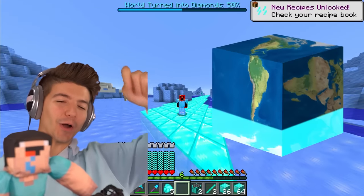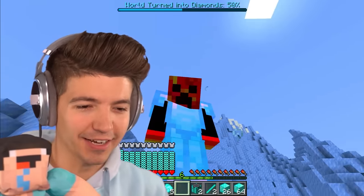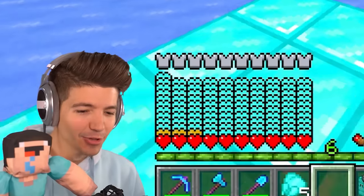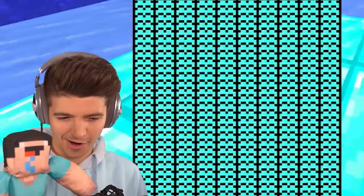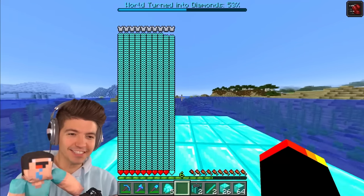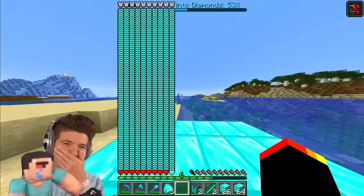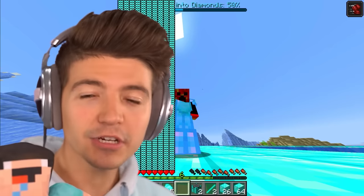We have officially turned 50 percent of the world into diamonds. We are all the way at a frozen ocean biome. Every time I turn a block into diamonds I get diamond hearts, which is really flattering, but now I genuinely can't even see half of my screen — I have so many hearts!